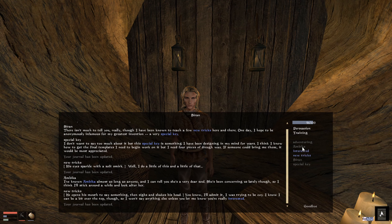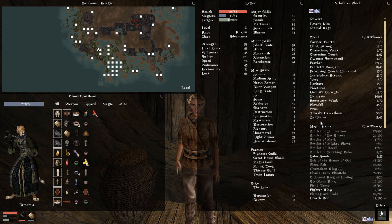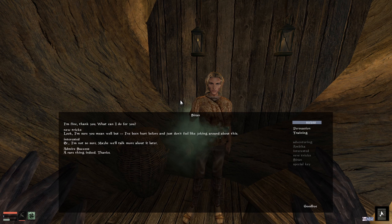He opens his mouth to say something and then sighs and shakes his head — he was trying to be coy but won't say anything else unless I let him know I'm really interested. Well, I am interested — you've piqued my curiosity. I'm not so sure, maybe we'll talk more about it later. Let's try a bit of charm on him. Speechcraft up to 51 — this is good. Come on, one more, just push it over 90.